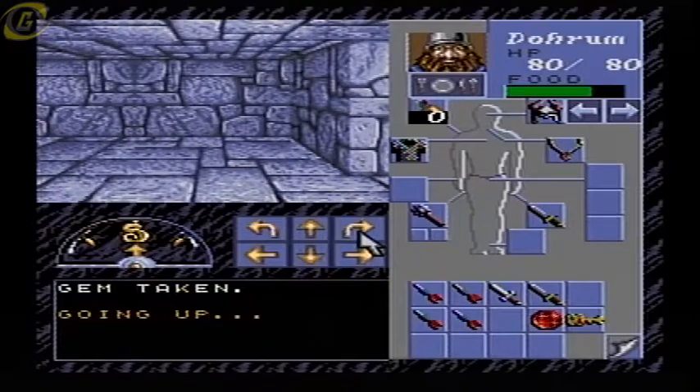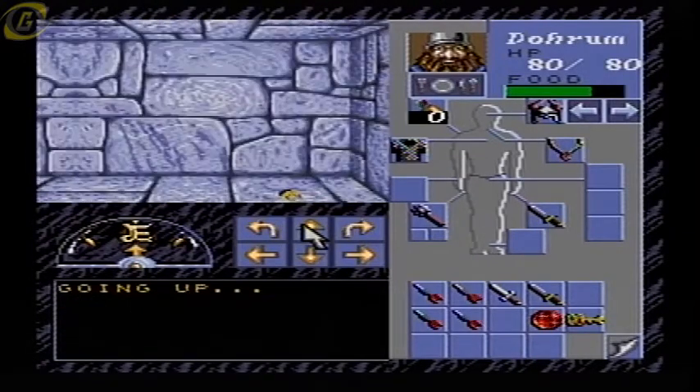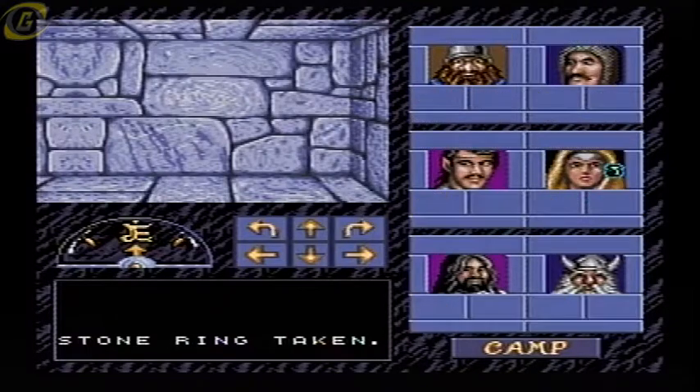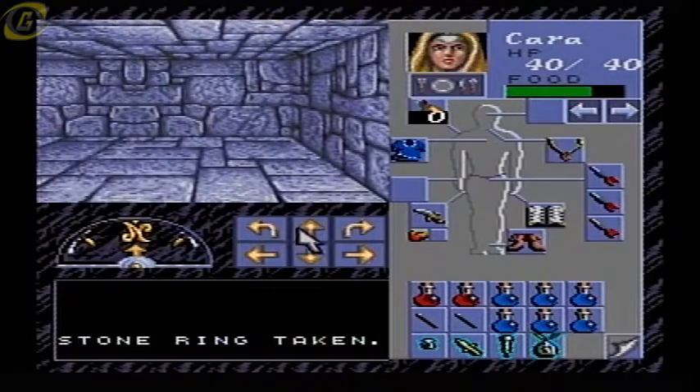Oh, here we go, this is what we need. Nice — yep, the stone ring. I think this teleports us to where the dwarves are. Nice, okay.